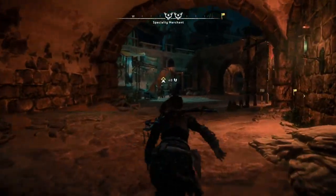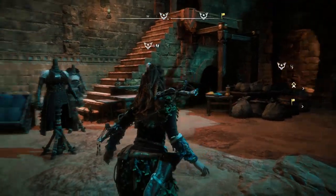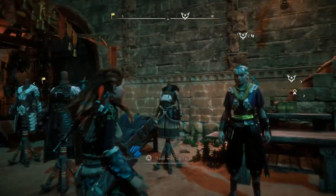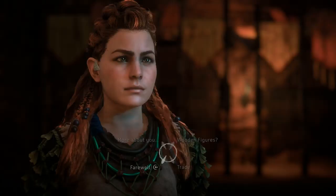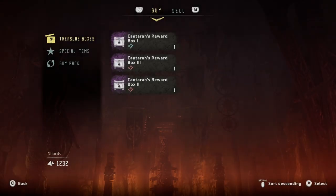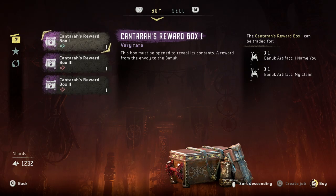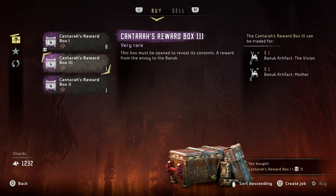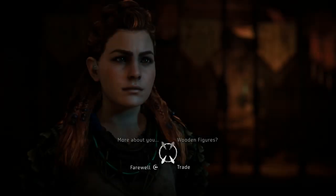I think the merchant we're looking for is the blonde woman over here with the fancy eye makeup. Kantara - indeed we have. Let's trade then. Kantara's reward box number one - buy this one, there we go - that's the reward box complete. We only need one more artifact to get the second box as well, which might be very interesting.